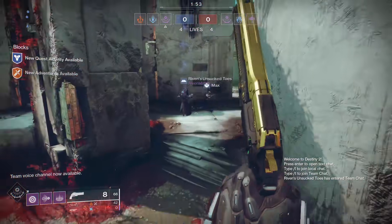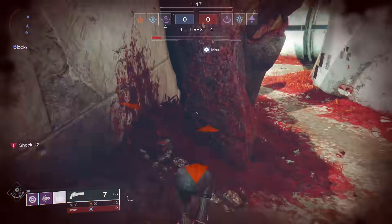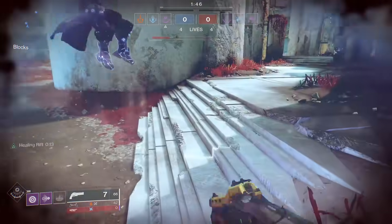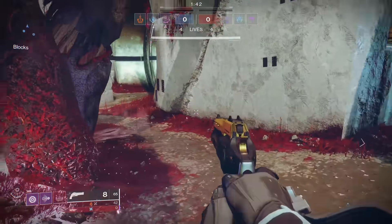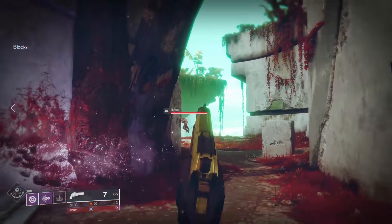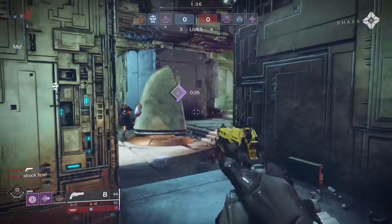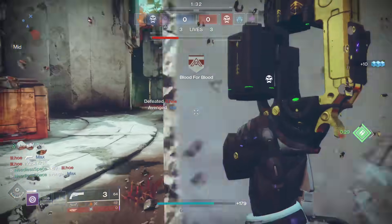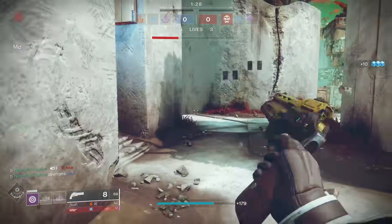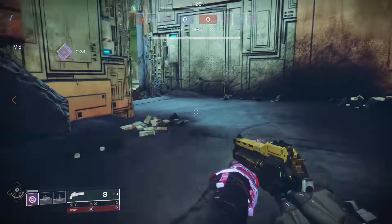The next step is called Pain and Guilt. For this one, you're going to have to defeat 150 opponents with hand cannons in competitive Crucible matches. Use whichever hand cannon you're most comfortable with, whichever one you feel like you can knock out the most kills with. I highly recommend giving the Last Word a try. If you haven't picked up this gun yet, I have another video explaining how to get it quickly. It has always been my go-to hand cannon.